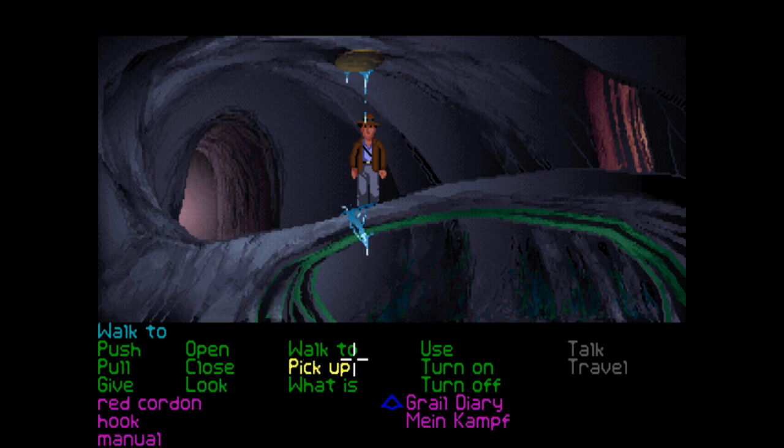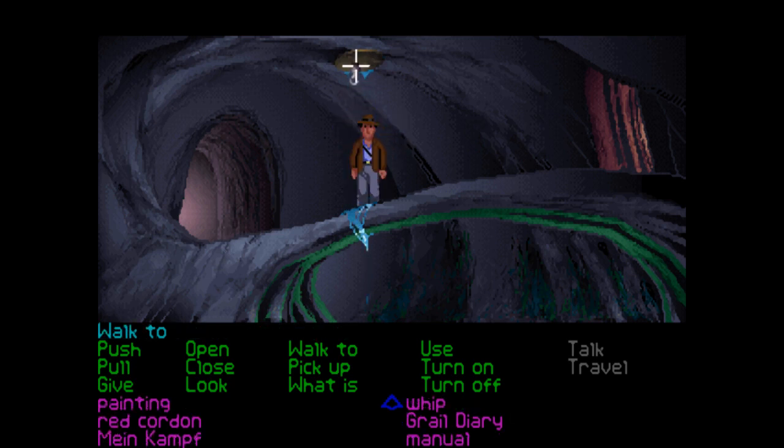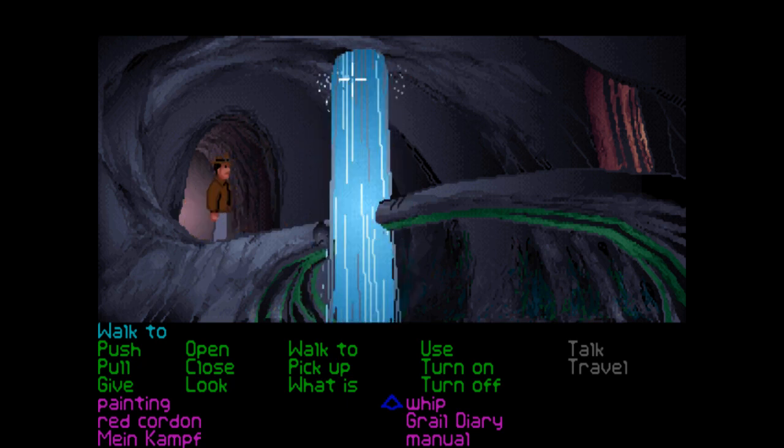That wooden plug — all that water is above us. Can we use the hook with the plug? We can! Now let's use the whip on that. Yes! Excellent — we did it!